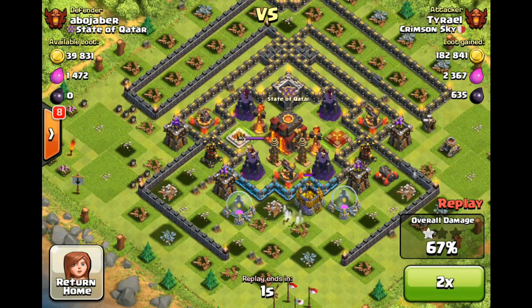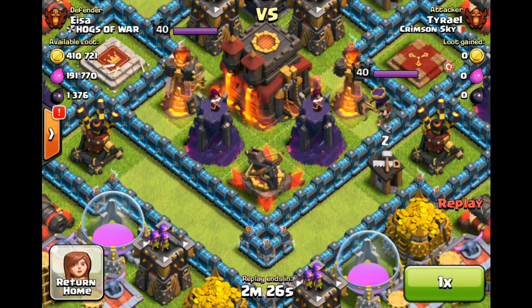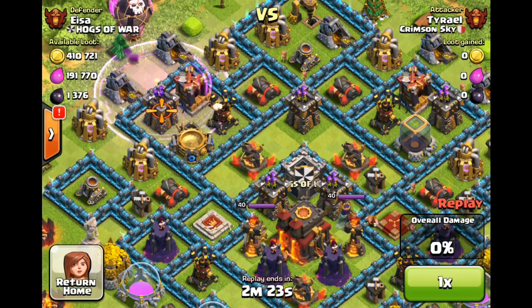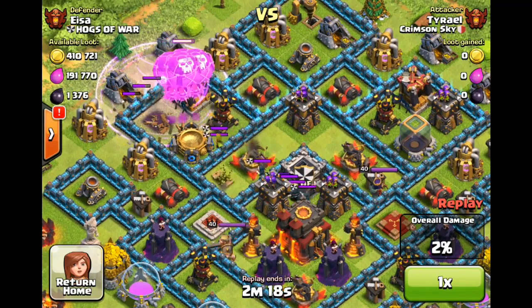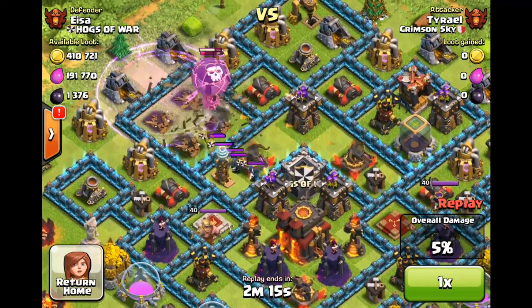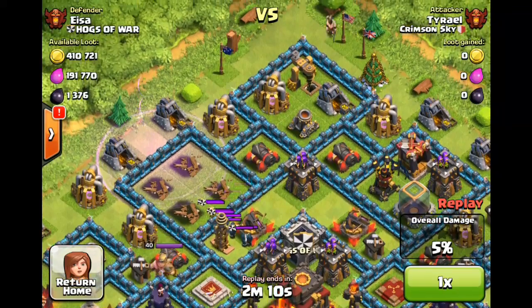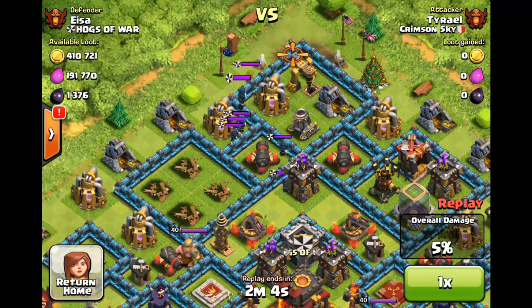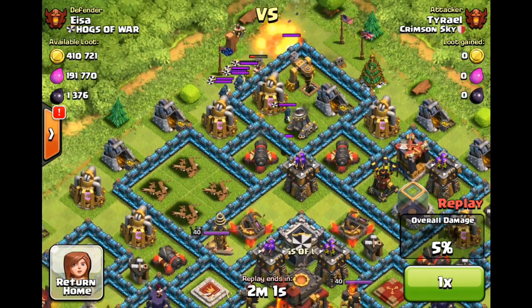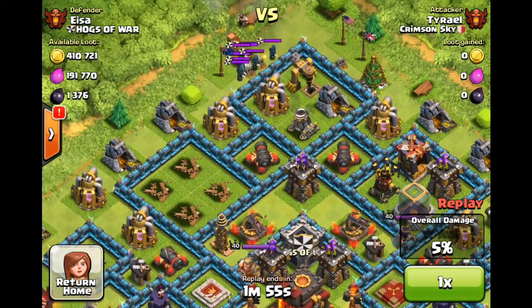I'm still making decent gold — I can't keep my walls going but I am able to upgrade cannons, which is what I've switched to since cannons aren't that important right now. Up here we have Isa of Hogs of War. This is a fairly decent base to find. I like bases that have the little two-by-two compartments like that right there, because I can use my balloons to destroy all four buildings in it — it works every time. Very efficient, although on the other one I won't be able to destroy all four buildings, only three, since the dark elixir storage has too much health.